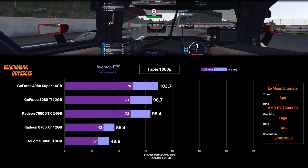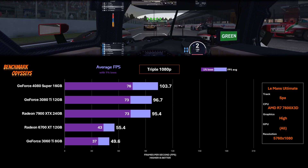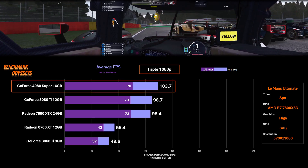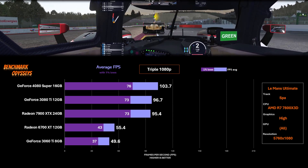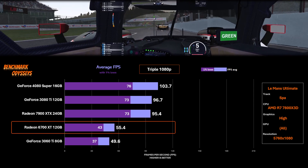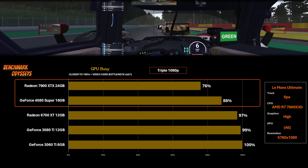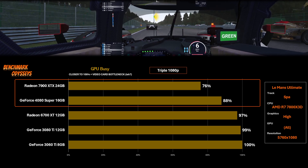Moving to triple screens with real results — no estimated values here, as the calculations are too complicated. At triple 1080p the 4080 Super leads with only an 8% advantage over the 3080 Ti and 7900 XTX, which are basically tied. Towards the bottom the 6700 XT's 12 GB of memory gives it an edge over the 3060 Ti. The GPU Busy chart reveals we're still in a bit of a CPU bottleneck, with significant headroom available to the Radeon and the 4080 Super.